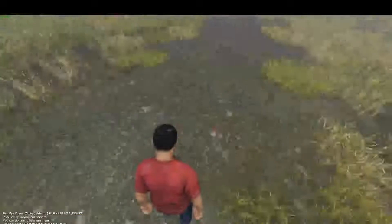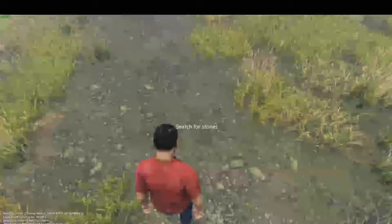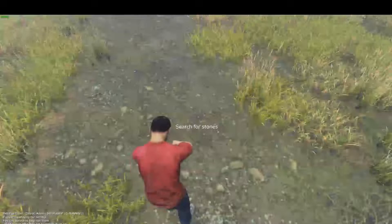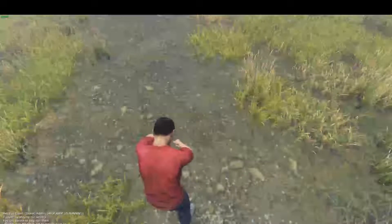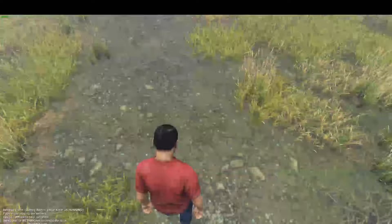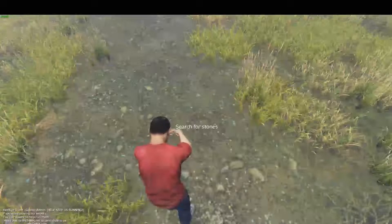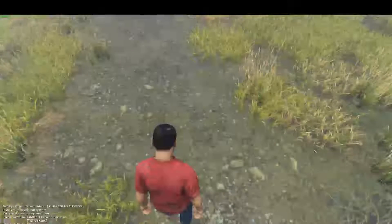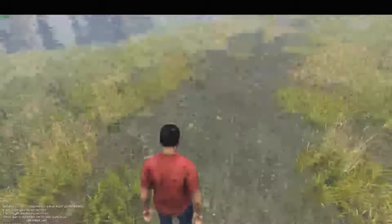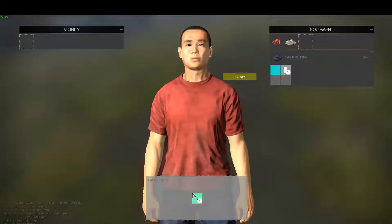First thing you need is a stone. Find a little stony patch, look down at the ground and look for the sign prompting you to search for stone. At the bottom left of the screen you'll see a sign come up that says 'I have found something' or 'I haven't found anything.' This normally takes a few attempts, but this time it only took me two.